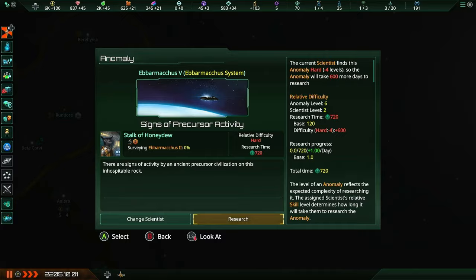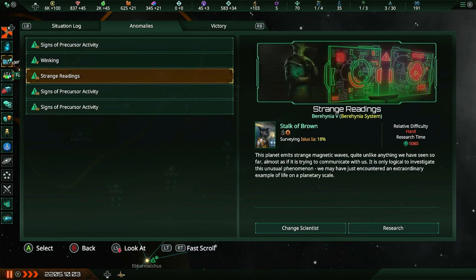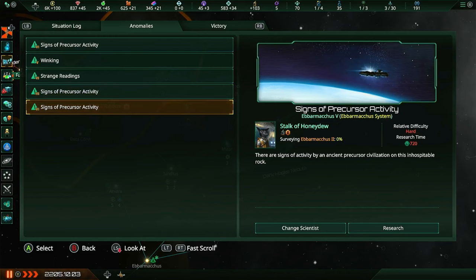We actually do have a nebula! More signs of precursor activity. In the situation log - the precursor is the Voltaeum. We have three of their precursor anomalies within our borders. You can see here that you need six of their artifacts recovered - each sign of precursor activity gives you one. So we have essentially gotten three of the six that we need, which is pretty good.